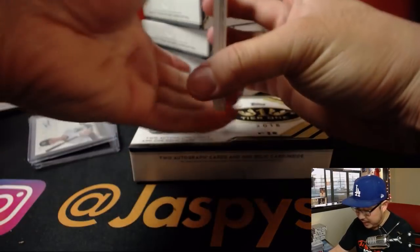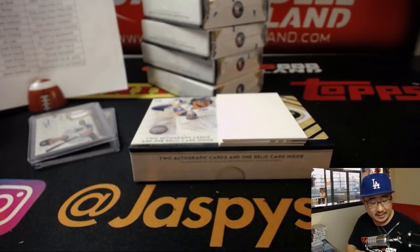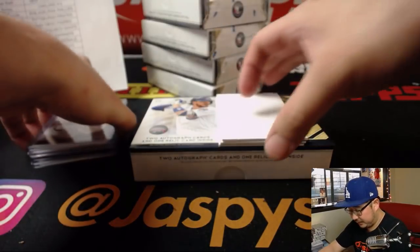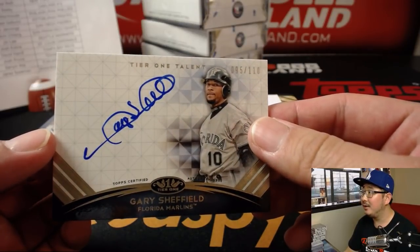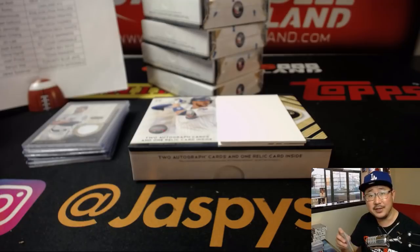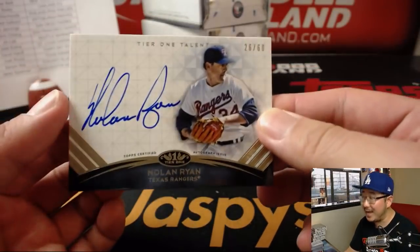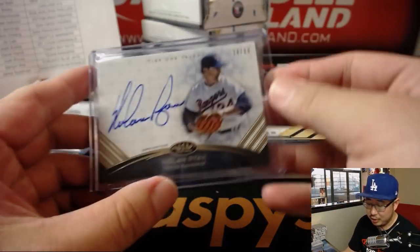Next box, good luck. Josh Donaldson, 184 out of 335 for the Blue Jays — I hear they're maybe listening to offers for him. Got Gary Sheffield, Marlins edition — I like how he signs right on the line, good job Gary. 95 out of 110, going to Jonah. And wow, Nolan Ryan, Tier 1 Talent — indeed. 26 out of 60, Rangers edition of the Ryan Express, the inspiration for the Big Hit Express. Josh Pruce with the Rangers.